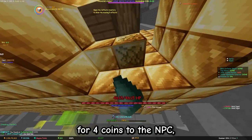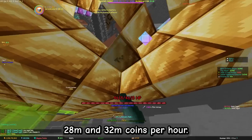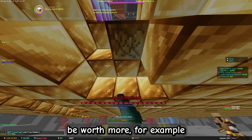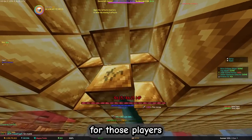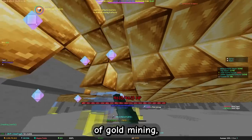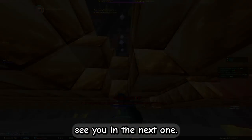As one gold sells for 4 coins to the NPC, you always get between 28 and 32 million coins per hour. Depending on mayors, gold might even be worth more — for example when Diana is about to come. But of course this only matters for those players who aren't ironman. I hope this gave you a good overview of gold mining. If you have any more questions, let me know in the comments. Now have fun grinding, and I'll see you in the next one.